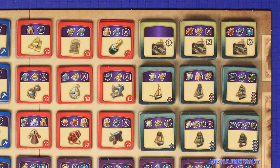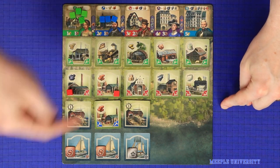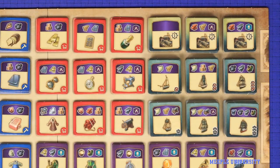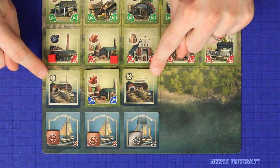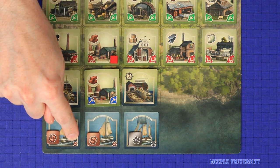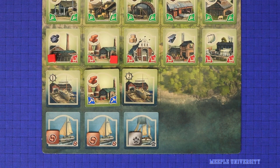Your second build option is to build a dock tile, which works the same way as building an industry, with two exceptions: firstly it can only be built on the coast, which is the specific row adjacent to the sea; and secondly you are allowed to have multiple copies of the same dock. Your final build option is to build ships. When you take a build action for ships, you are allowed to build as many ships as you have docks. Each dock builds its own ship, and the level of ship must be equal to or less than the dock's level. So a player could build a level 1 and a level 2 ship, or two level 1 ships.